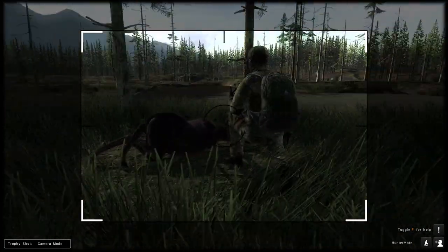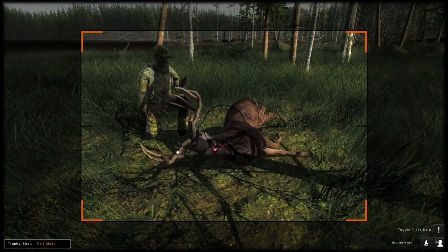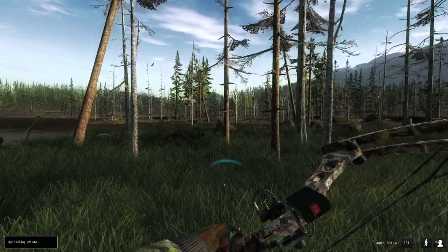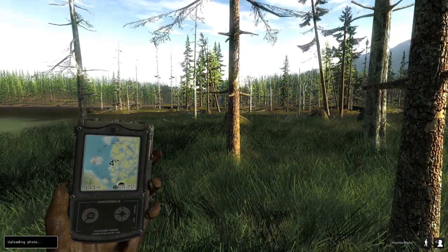Let's go ahead and get a trophy shot because this is actually not too bad of a buck. The lighting is kind of poor in this area right now — the clouds are going through — but the sun's kind of shining on it. This was the best I could get. That's a pretty decent blacktail deer — not too bad for our first blacktail of the day.